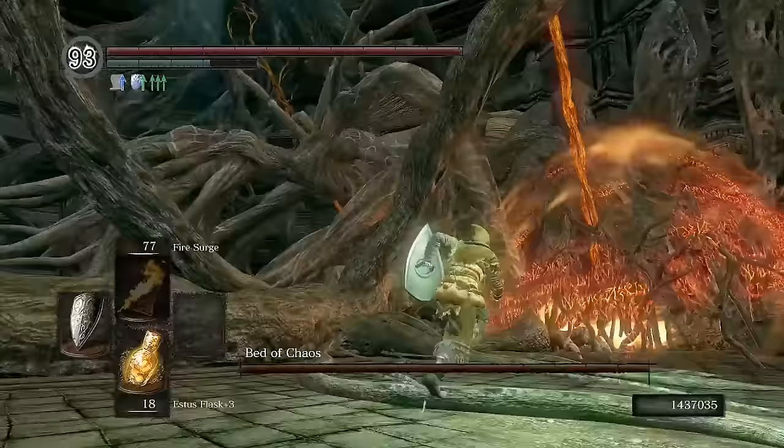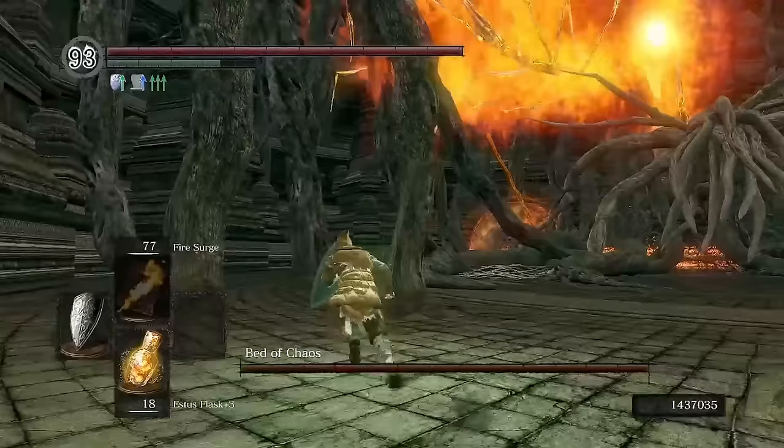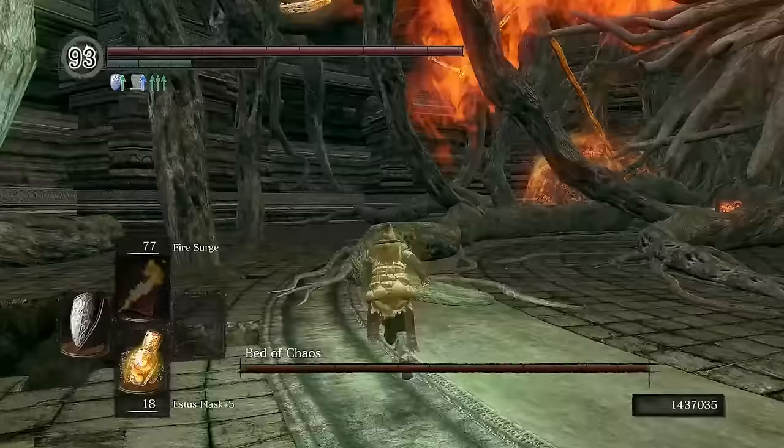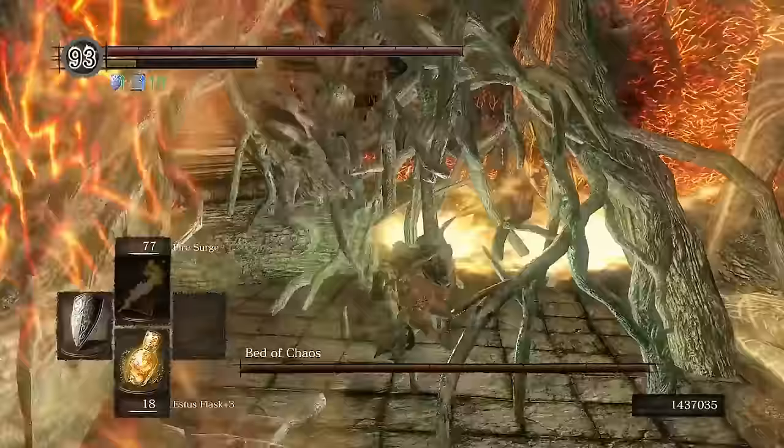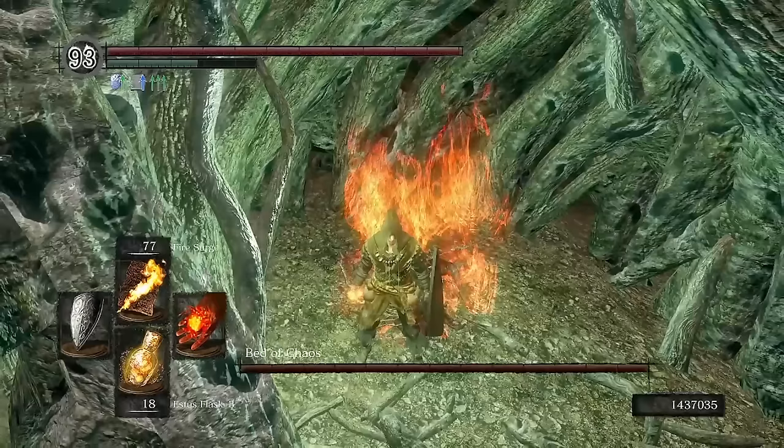Nothing about the Bed of Chaos fight really changes in this run. Just run straight to the first orb, roll into it, and save and quit. Run straight to the second orb, try to remember where the holes appear, hope you dodge wonky hitboxes, roll into the orb, and save and quit. Run straight to the Chaos Bug, try and remember where more holes appear, and thankfully get the spell swap first try.